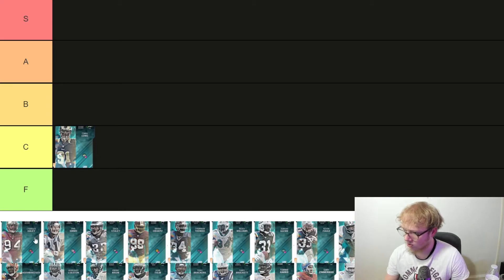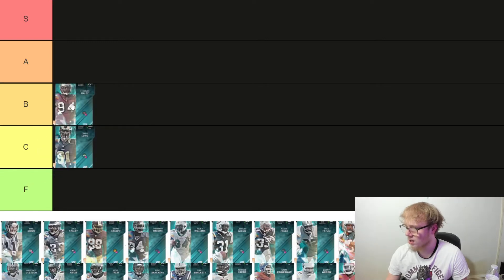Next up we have Charles Haley — 86 speed, pretty nice, 87 strength, 89 finesse, 90 power move. He's 255 pounds, 6'5". He's got that speed. Charles Haley is not that bad — not spectacular, but overall he's pretty nice. I'll put him at B.